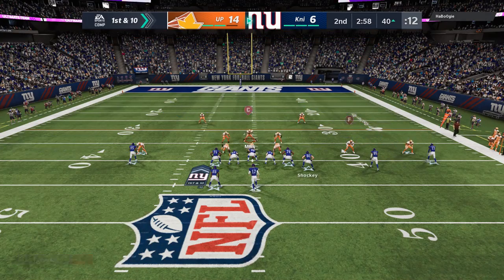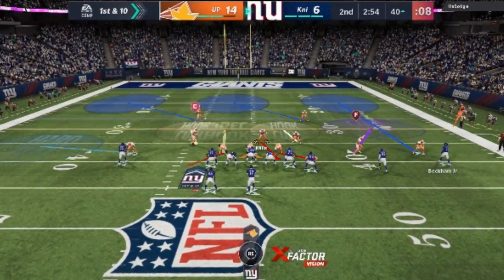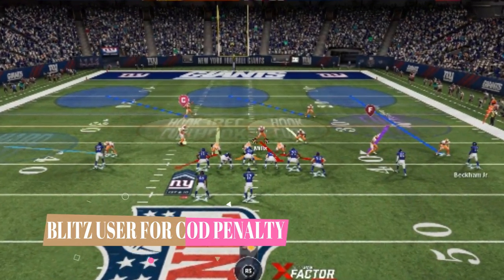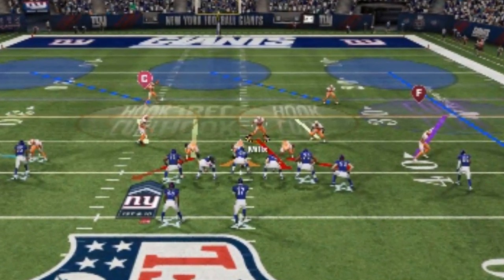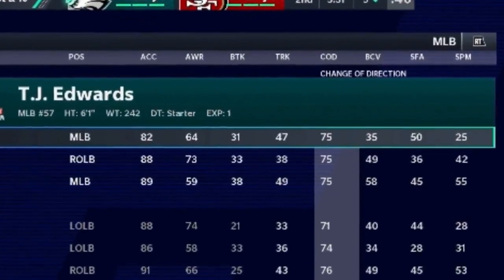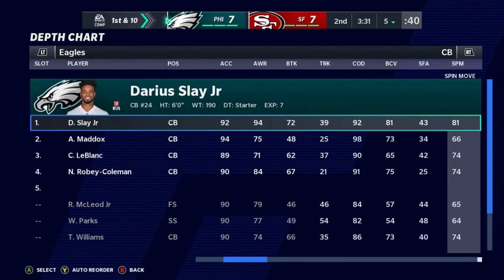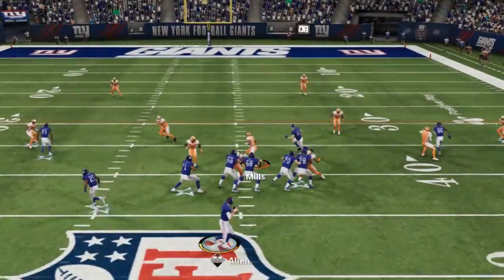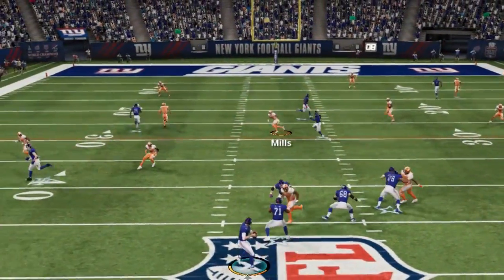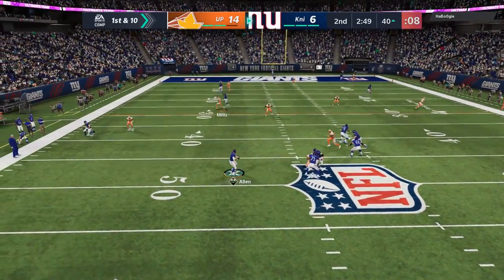The next tip is for your user on defense. No matter what position you're using, make sure they are in a pre-snap blitzing animation — whether it's your middle linebacker, your safety, whatever. Always blitz the user you're controlling because it takes away any change of direction penalty. This is something new to this year's game. Cornerbacks have a much higher change of direction than linebackers, but if you blitz, you remove that penalty. You can see I'm using a linebacker here and he's moving much more fast and fluidly than a linebacker typically does.